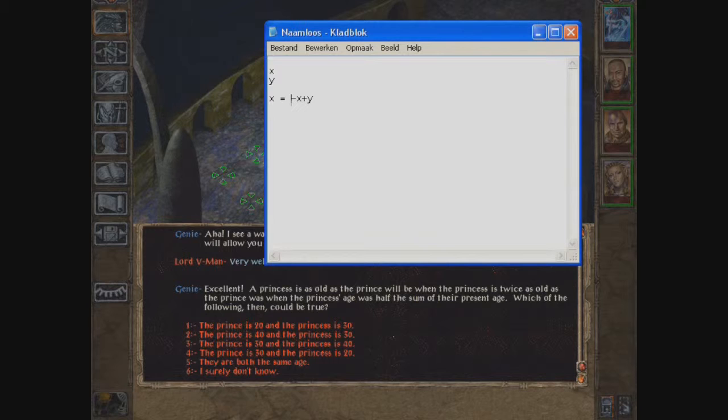Now the other part: the princess is twice as old as the prince was. Just by looking at the answer choices you can already tell it can only be two or three options, since the princess is clearly older. We have a princess who is twice as old as the prince was — when the prince's age was half the sum of the present ages, so X plus Y divided by 2.